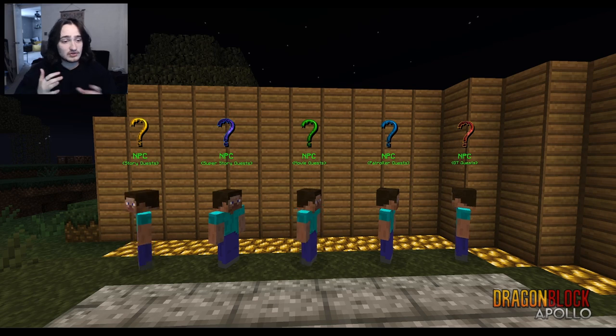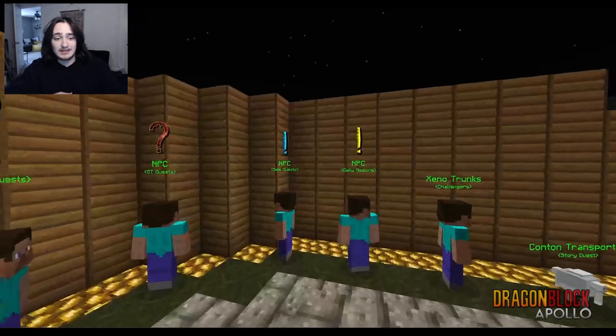Now I'm going to show you guys the quest giver icons. She's got some more depth. Side quests, challengers — the xenotrunks and canton transporter icons aren't done yet, but they'll be improved. I just wanted to show these.